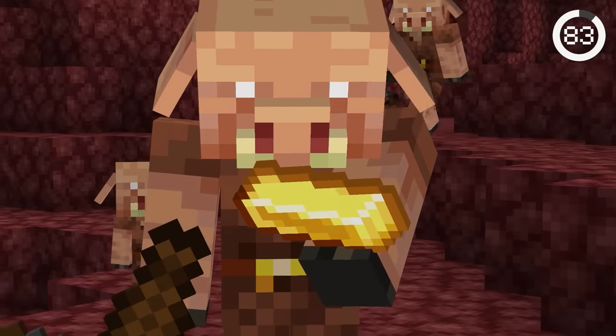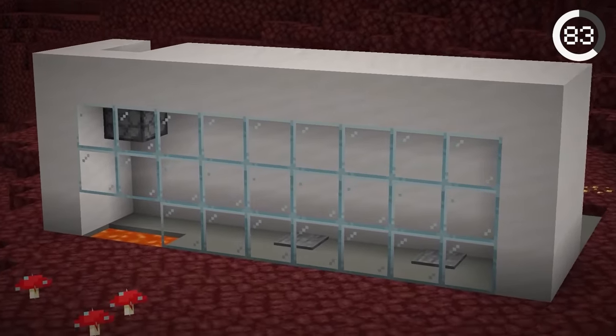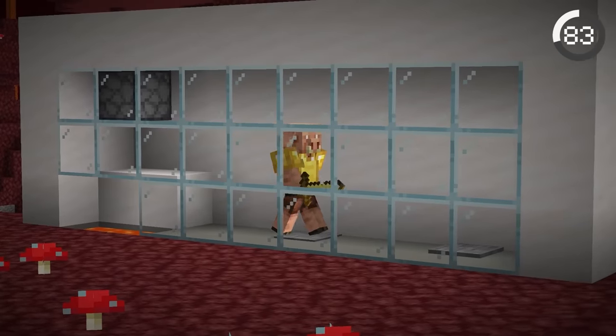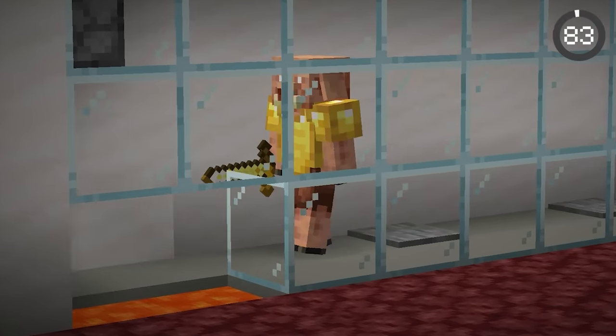Piglins go crazy for gold and will even attack you if you're not wearing any. To torture them, set up a machine that drops gold, and as soon as the piglin runs toward it, the gold gets shoved into lava. Once the piglin sadly walks away, gold is dispensed again — the ultimate betrayal after getting their hopes up.